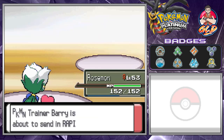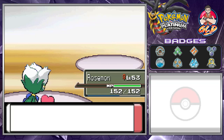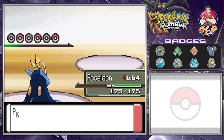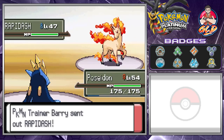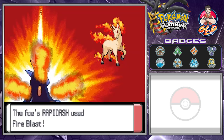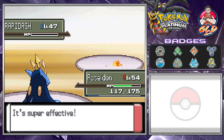Well, not quite yet — here comes Rapidash. Let's go straight to our good buddy Poseidon, Level 54. We're gonna go straight for a Surf attack, but we're slow so that Fire Blast attack is going to mess with us. But because of the Surf, yes, we win!